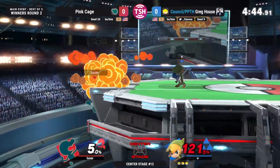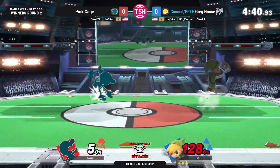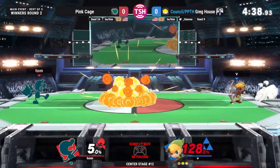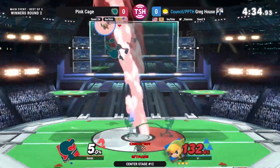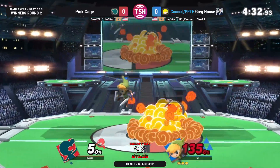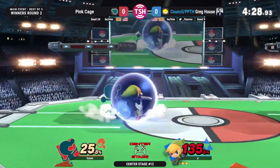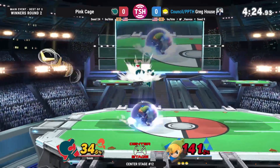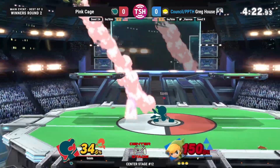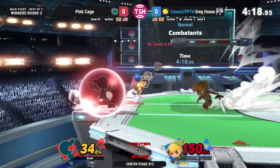Pink Cage really has to find some answers here, because it feels like Greg House has just had the better game plan. Pink Cage expecting to just bucket everything, but Greg House very smartly not just using these projectiles as his only move. He's using these projectiles to catch out the bucket and then just going for these Nairs and up airs to catch out everything Pink Cage is doing. Pink Cage isn't able to find the kill because Greg House is such a strong defensive player.